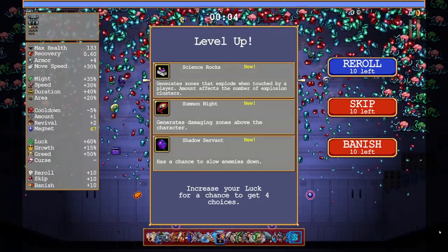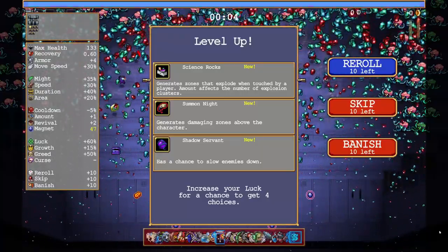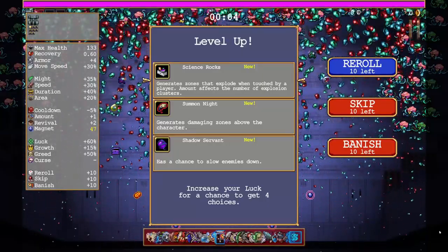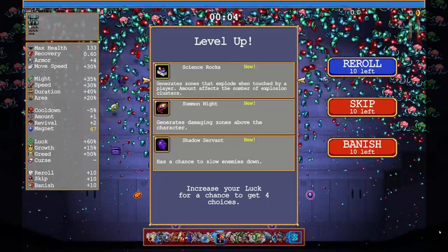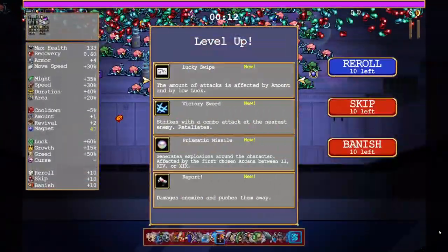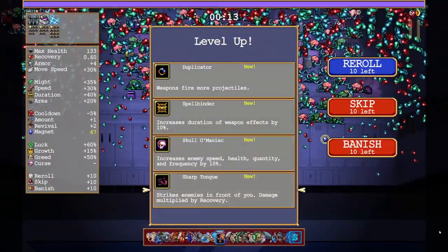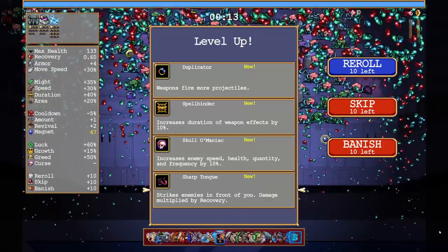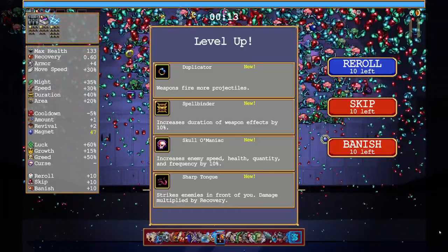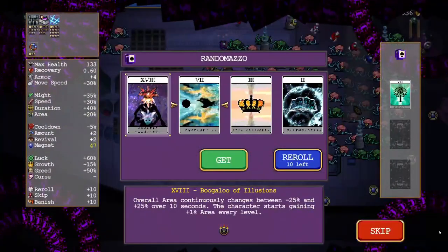What are we thinking? Should we do the scientist? Science rocks - I kind of want to. Amount affects the number... oh, so we need to grab duplicator. All right, we can do that. We'll do victory sword of course. Damage by recovery - I think we have that yeah. We're gonna do the duplicator, okay. I was gonna say because I have - oh snap.